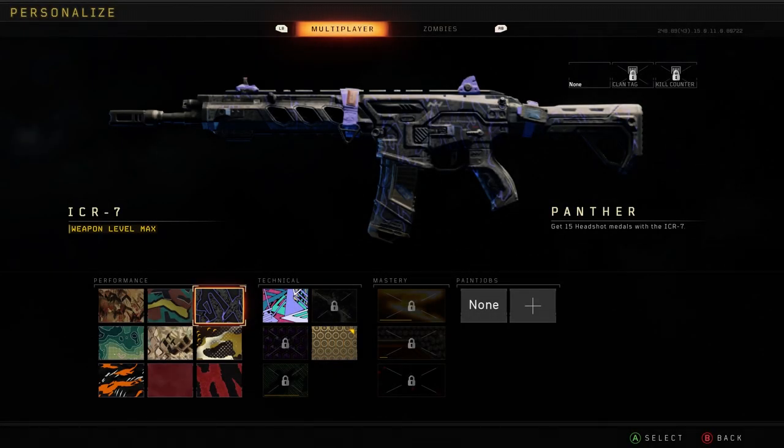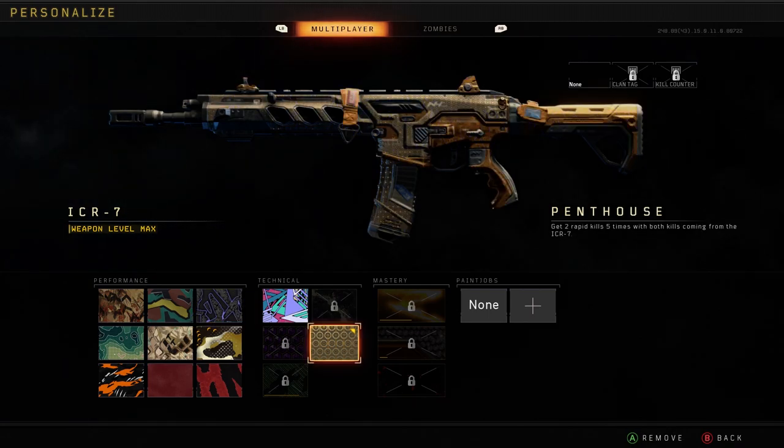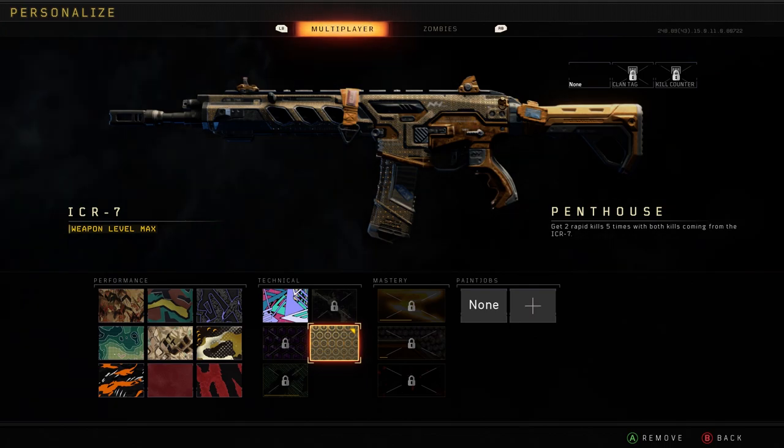Welcome back to another Black Ops 4 video. Today we're going for the gold camo on the ICR-7. This is a potential start to a road to dark matter series — I say potential because I went for dark matter on Black Ops 3, and when it came to the combat knife I just couldn't do it. It was pissing me off so bad, and the bloodthirsties in this game already pissed me off too.